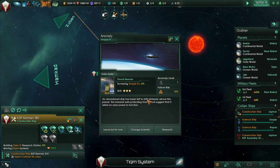An abandoned ship has been left to drift aimlessly above this planet - this is Sackis 3. The massive sails protruding from its hull suggest that it relied on solar power to function. Wow, that's going to take a long time - solar sails.